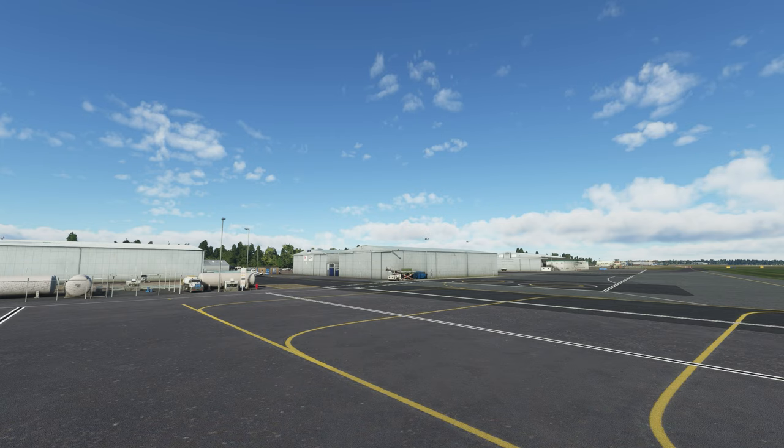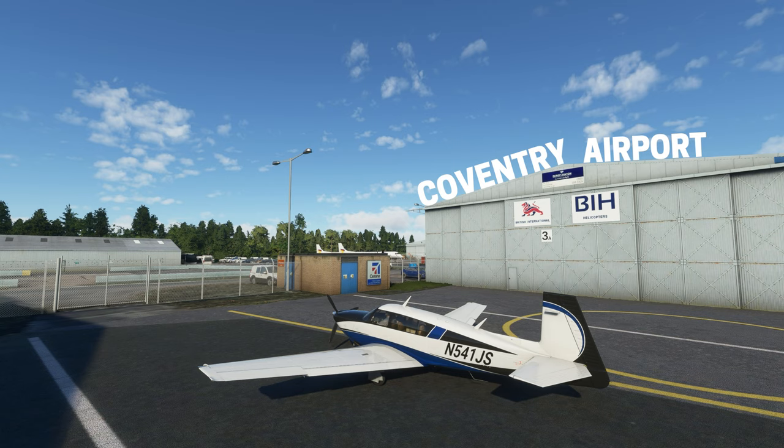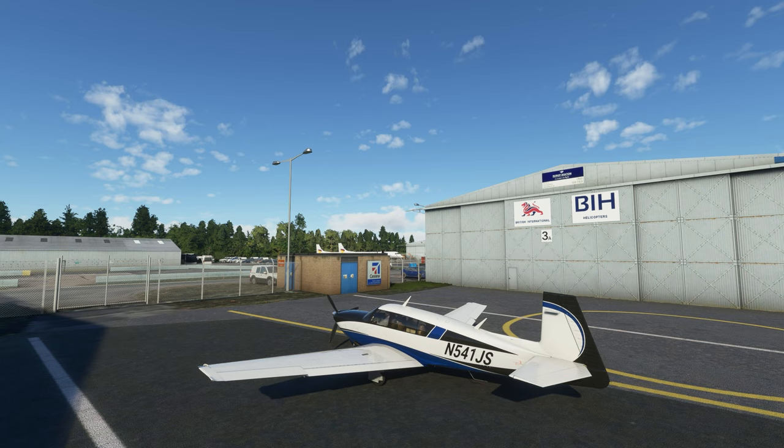Hello flight sim fans and welcome to the Practically Geek channel. In this video I'm very excited to be showing you an exclusive first look at Coventry Airport, developed by Morgan Thomas. He has been developing and creating this airport on his own. I've been speaking to him through Discord and chatting about his progress. He actually works at this airport, so what you're going to see is very true to life. It is a work in progress, so please bear that in mind - anything out of place will be changed in the full release, and I will be doing a before and after video once it's finished.